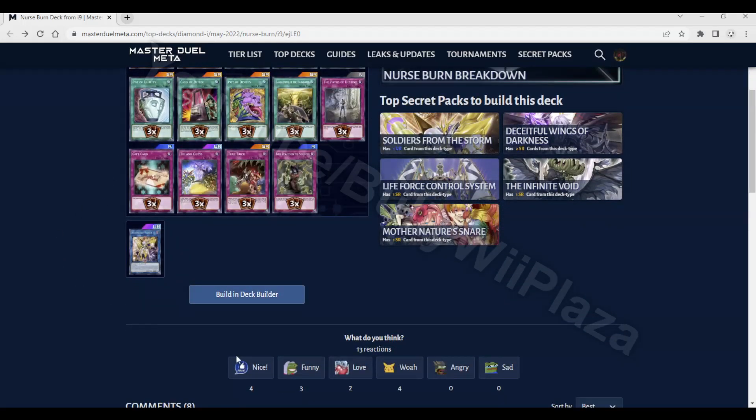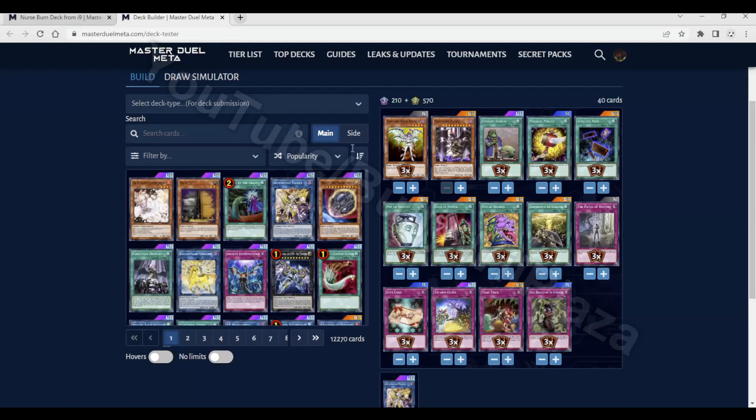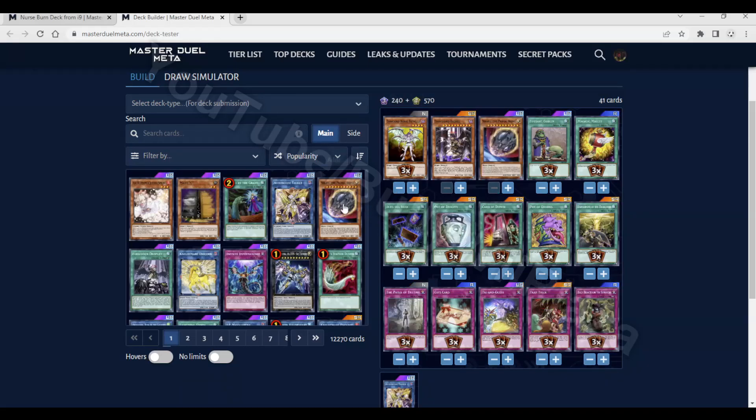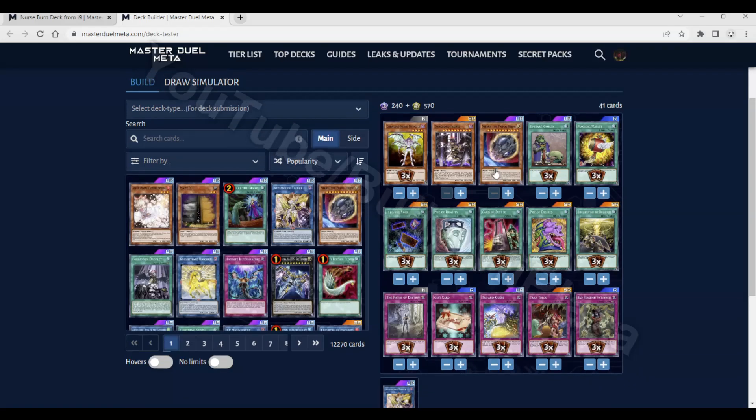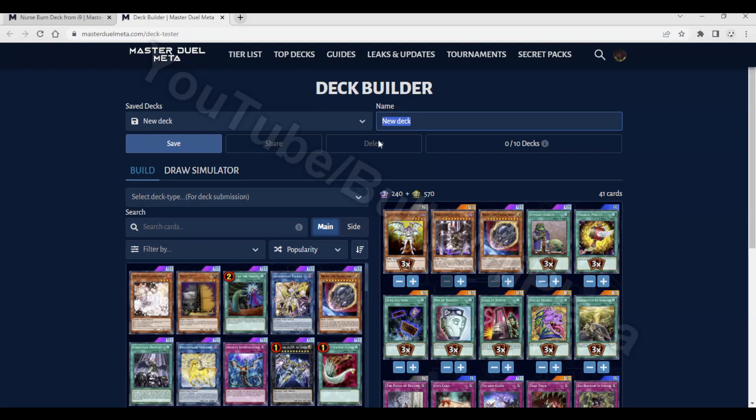Now you will scroll down and click the button 'build in deck editor.' This will take you to the deck tester page where you can build your deck. Here you can change the amounts of cards and add new cards to the deck by simply clicking the cards and they are added. When we are finished building the deck we can choose a name for the deck such as NurseBurn.